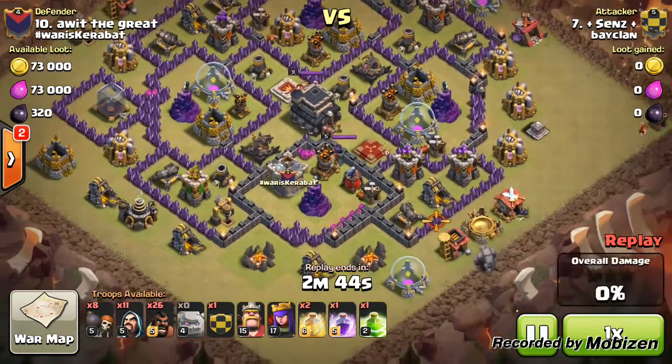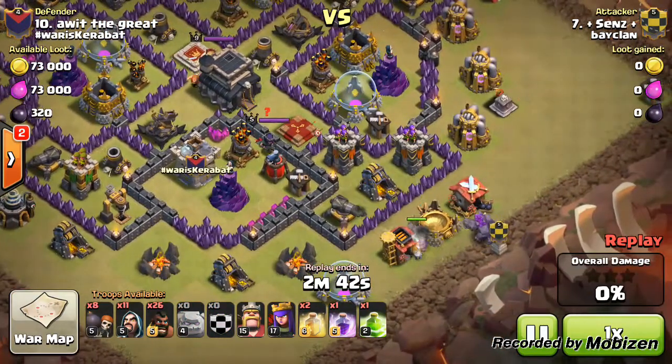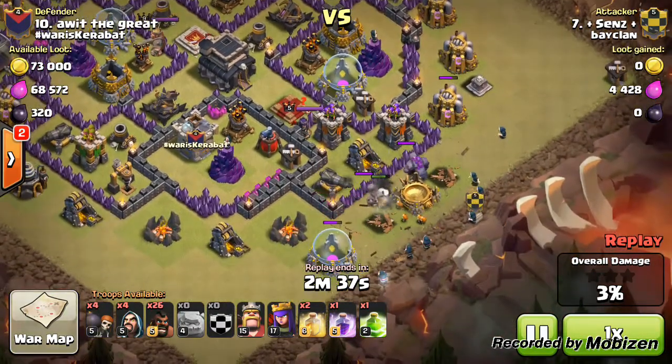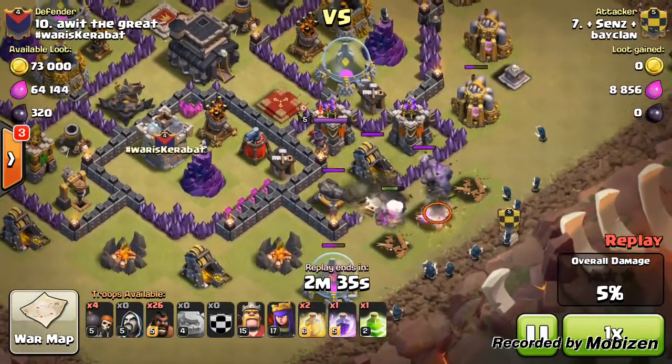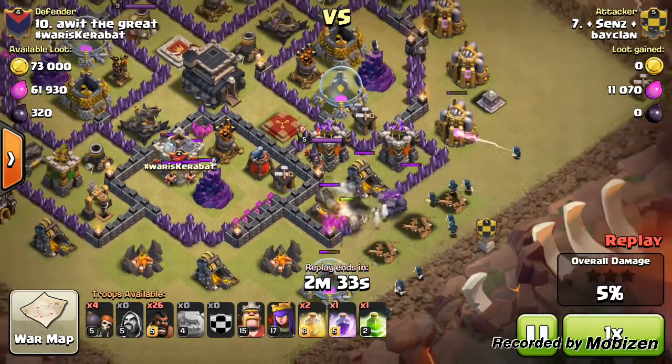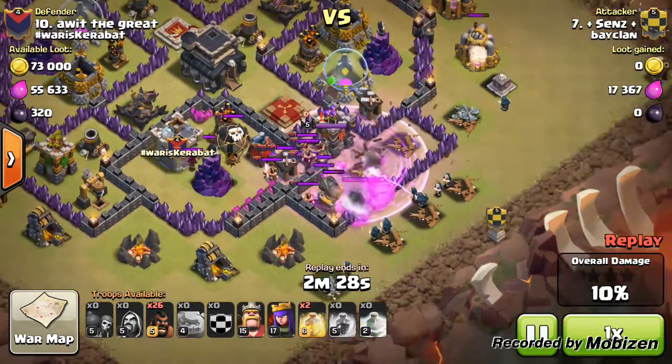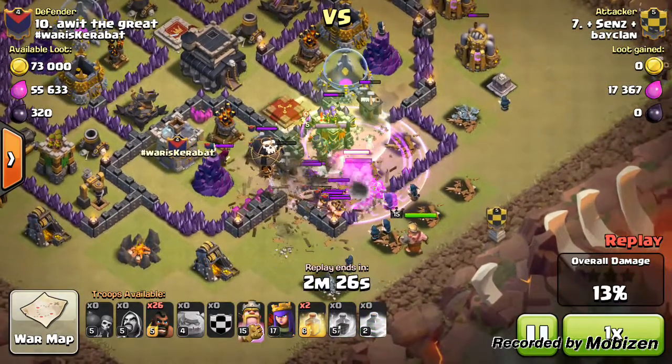Coming in at number two, we have Sends with the GoHog attack strategy. This attack was toward the end of a very tight war against the clan Wars Combat Corrupt, and there was quite a lot of pressure. This was a two-star offer — two more stars needed, as it was previously one star.